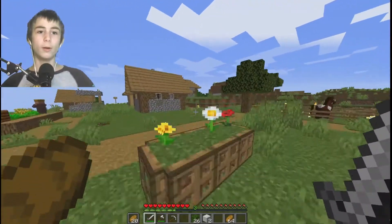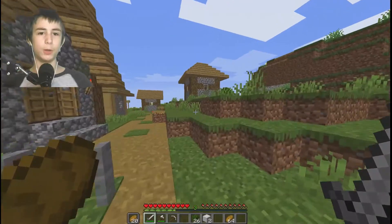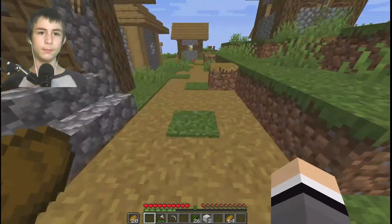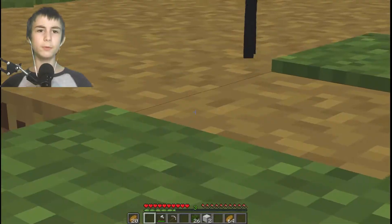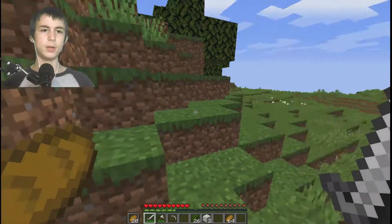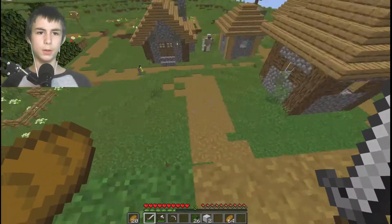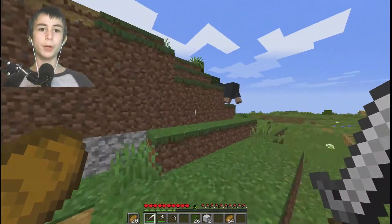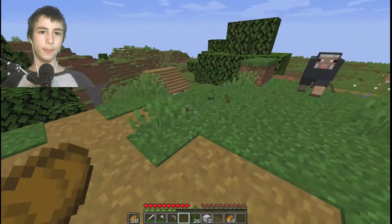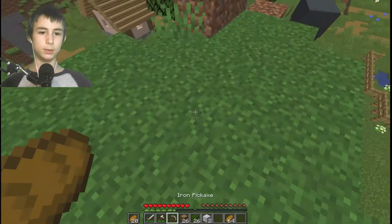I don't know where I should build it. Maybe — I was thinking if we could put it like going up, but it would look weird. Wait, why is something smelting? These have definitely gotten a lot taller, I feel like. I want to put my treehouse somewhere — we should put it here because look, this is actually like a perfect place. We'll get rid of the trees next time, and we should start building it here.